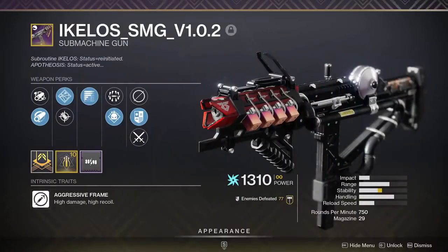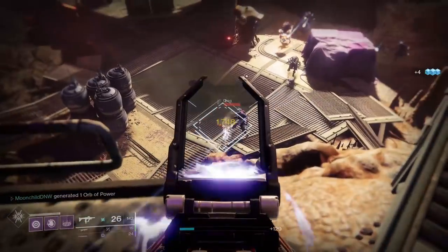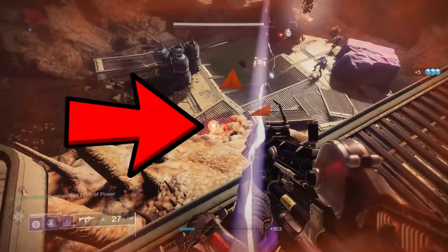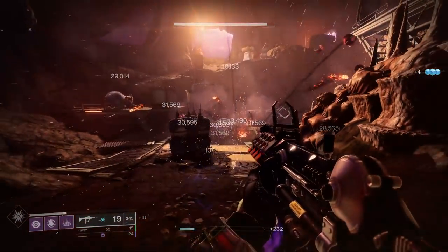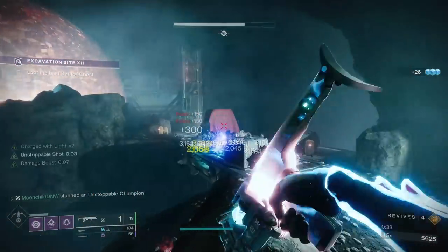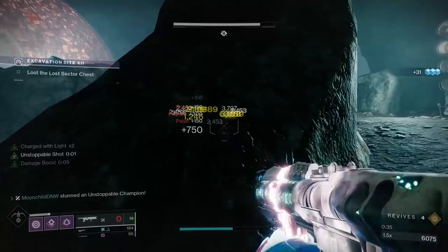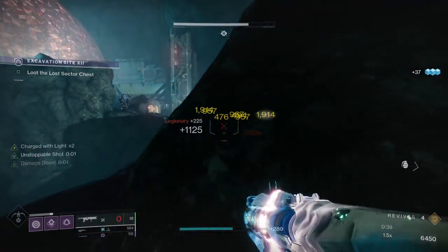Part of what makes this loadout so good is you can run basically any energy weapon, subclass, or exotic armor you like best. The Ikelos submachine gun or the Seventh Seraph sidearm are great picks for primaries — both of these weapons can spawn Warmind Cells, which are disgustingly good for ad clear. But really it doesn't matter what goes in this slot; this build is insane because the working parts that make it shine are fully self-contained.